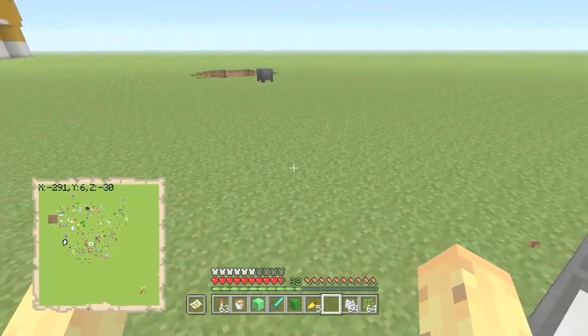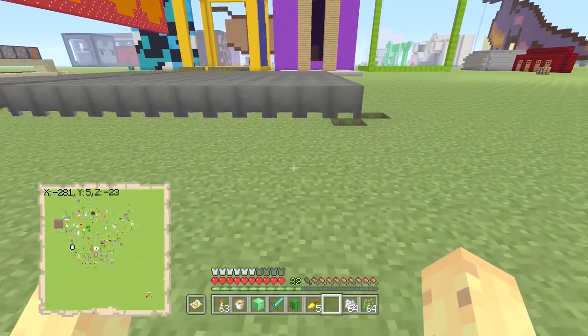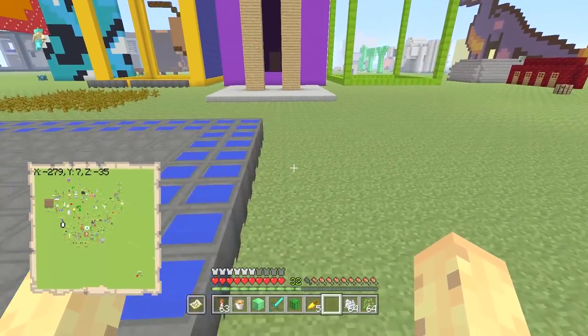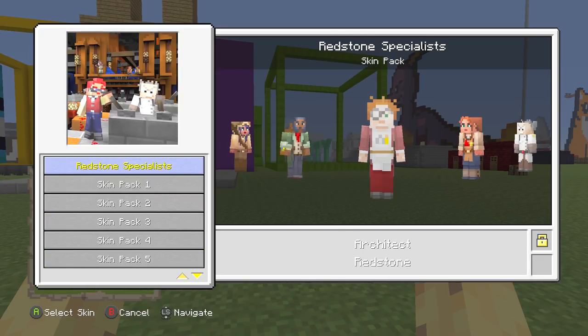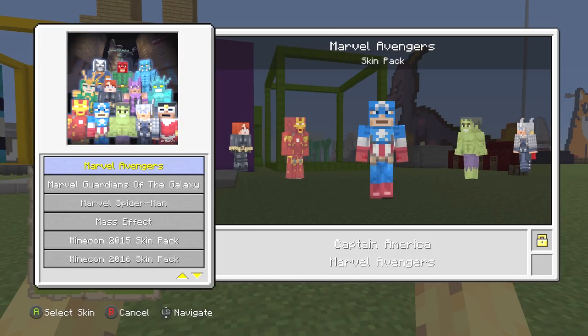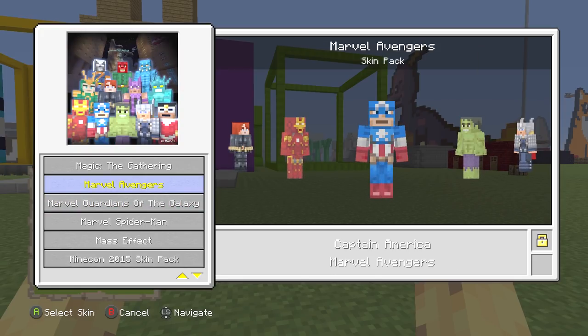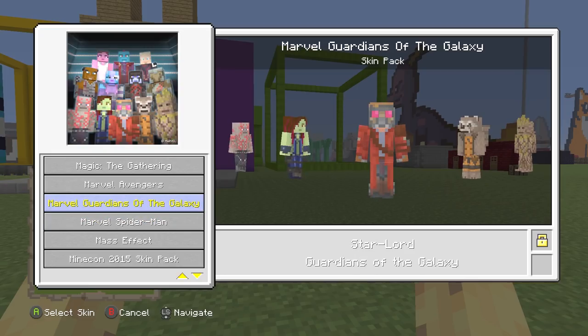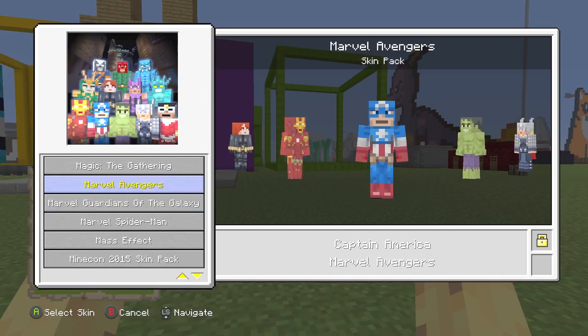Speaking of things that maybe you find useful, this is something that's really big for Marvel fans. Basically there's a big accident here — I'm sure this is accidental because I checked the 360, it is not available there. It's only available on the Xbox One. Basically, if you go to your change skin menu, you'll see that there are some new skin packs. Years ago, Minecraft 4G and Marvel did a brand deal together where they released three Marvel skin packs: Marvel Avengers, Marvel Spider-Man, and Marvel Guardians of the Galaxy. These were officially licensed, but it was time limited, and one day they just removed them from the store because they weren't allowed to sell them anymore.